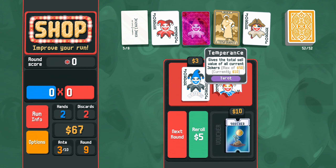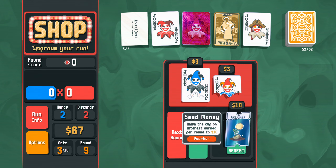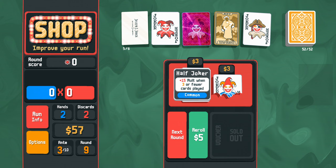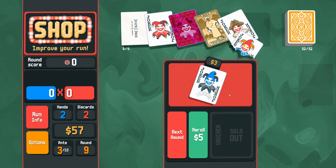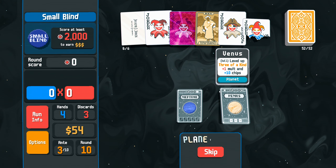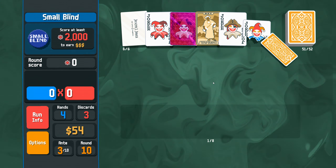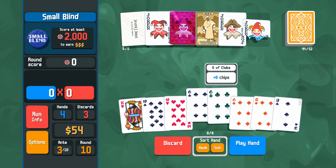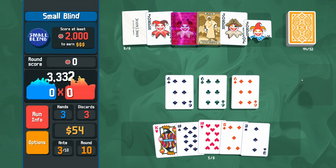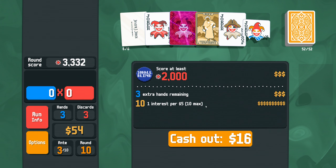So hearts, even cards. Raise the cap on interest earned to $10 — absolutely. Seven for a straight or half joker for plus 15 multiplier. Let's take the half joker for now. And then if we can play more three of a kinds, fine by me — especially even ones. 10 interest.